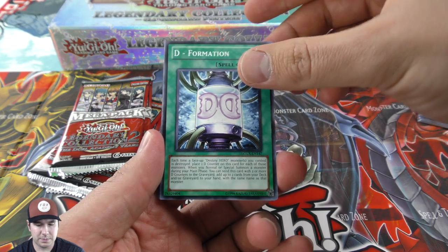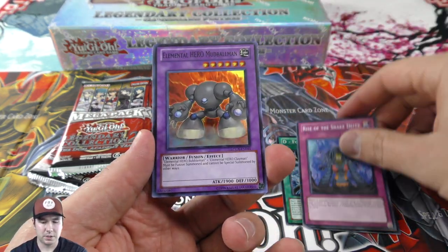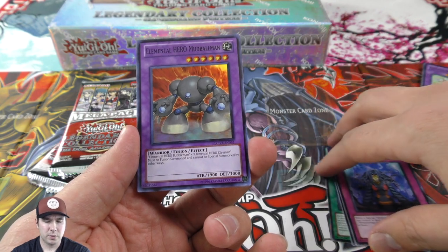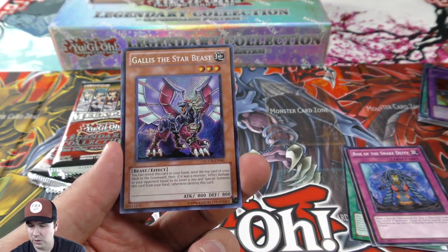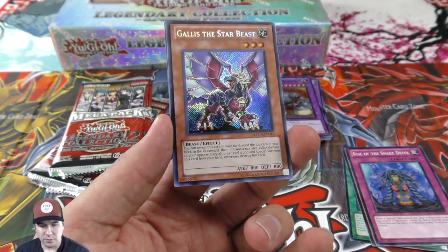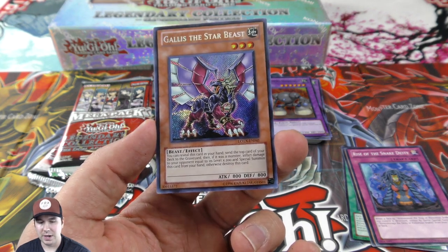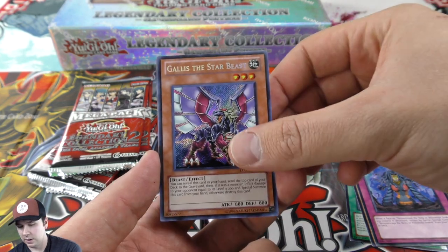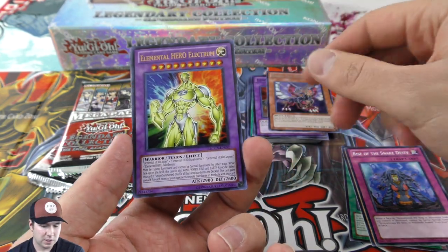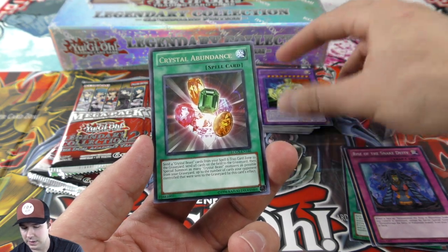We have our five booster packs. I believe you get commons, one rare, one super, one ultra, and one secret. Here's our super rare — nice! And actually that's a really nice secret pull too. Being an Elemental Hero Neos-related card, it's probably still between eight to ten dollars. Electrum there as our ultra — very nice.